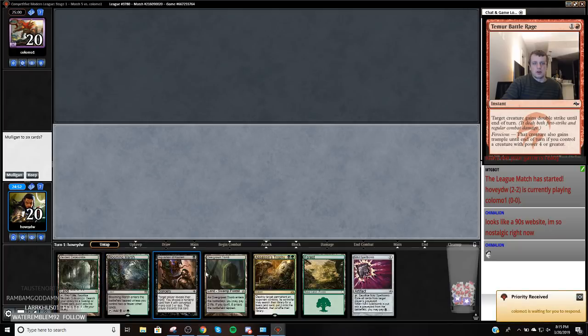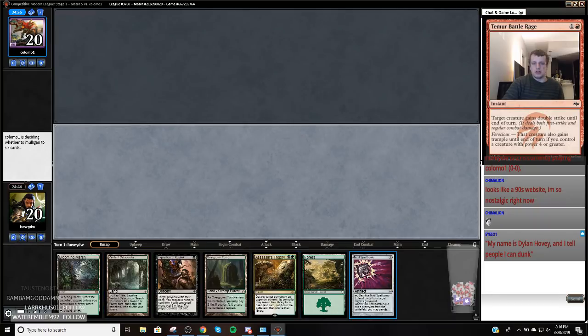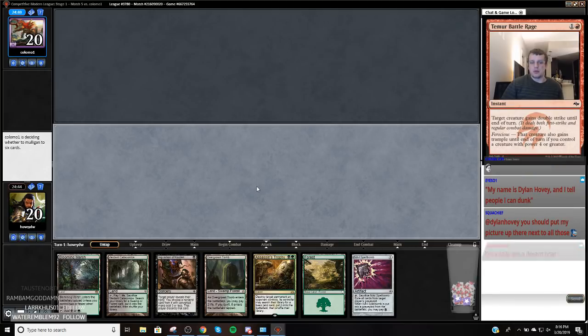I would like to play first. I guess keep this hand — we have a discard spell on one into like we got a removal spell. We have something to do, and we have a redraw. Like, if that was a cantrip, I would probably, you know... Try a picture up there next to all those. Are you paying me, squad chief?